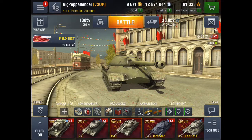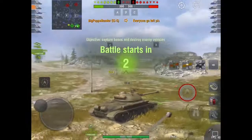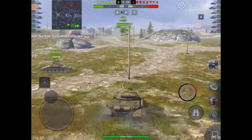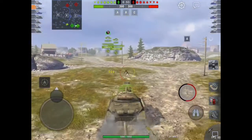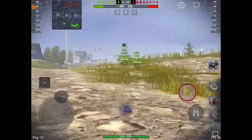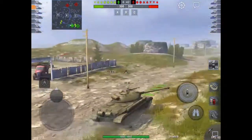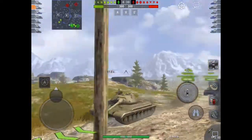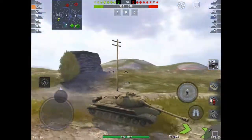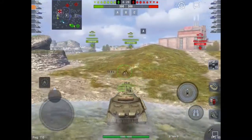Is the IS-5 worth the grind? I'll let you make that decision, but personally I'd say it's definitely worth it. For this first game on Falls Creek, I'm telling my team to go left. Looking at the enemy team, they have two tank destroyers and a KV-4, which means they'll most likely be at C. Getting A first gives us the cap advantage, which is key in supremacy — it's all about booking the initial caps.